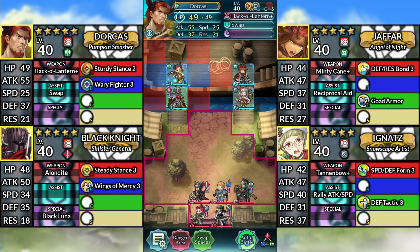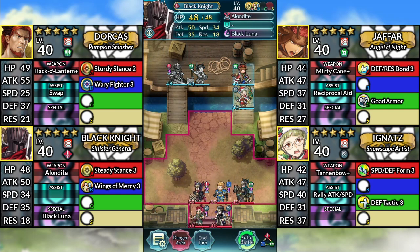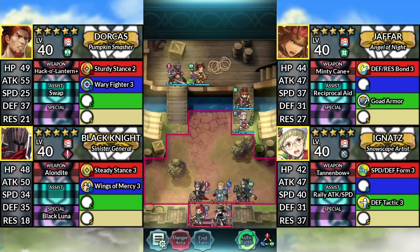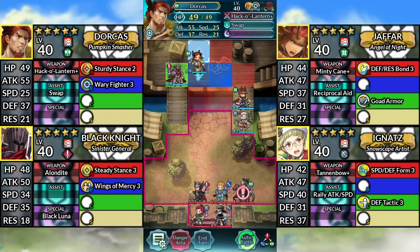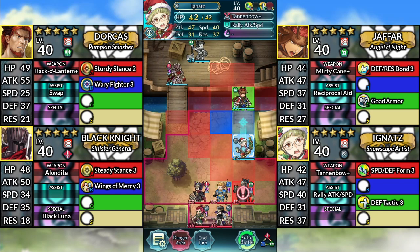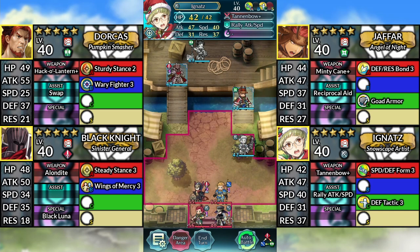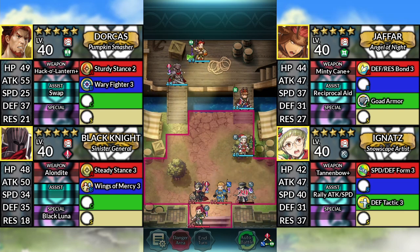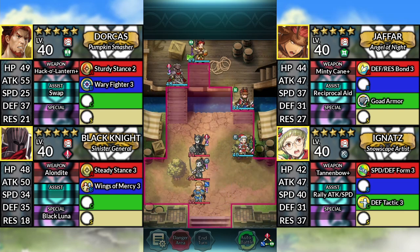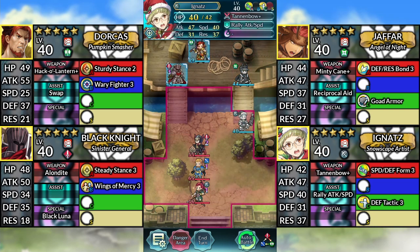For turn 1, move Dorkus to the right, move Black Knight up, then move Jafar and Ignatz down. For turn 2, move Dorkus to the right, move Ignatz down and attack the Axe Cavalier, then end your turn. For turn 3, move Jafar and Ignatz up, then end your turn.